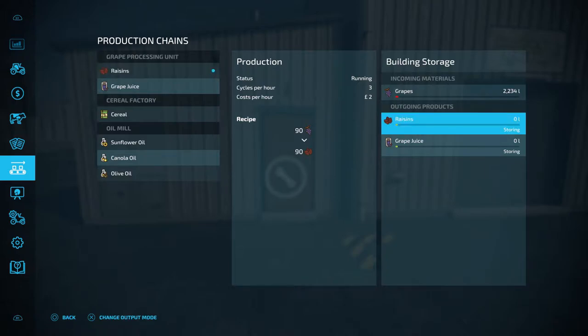Now if we head over to outgoing products you'll see that we can change the output mode. We have storing, which will generate a pallet outside of our factory for us to sell. We have selling, which will automatically sell the product once it has been made. And then we have distributing, which will send the product to the next production chain for further processing. So I'm going to set it to distributing, which will send the raisins to the cereal factory once it's been processed.